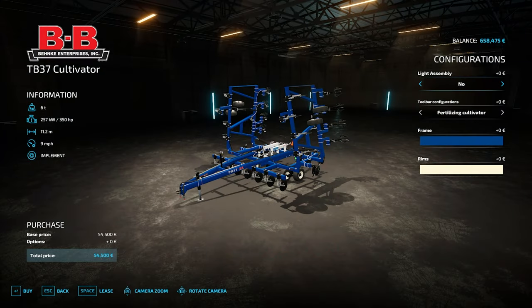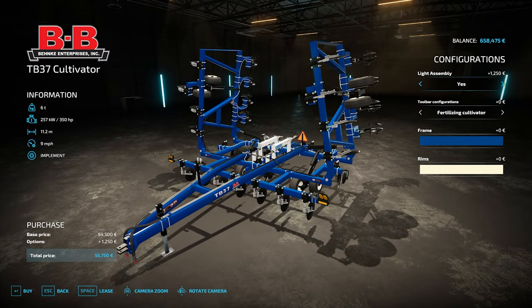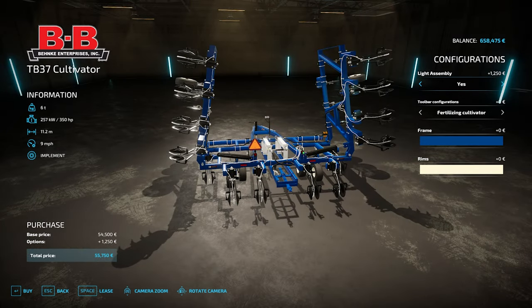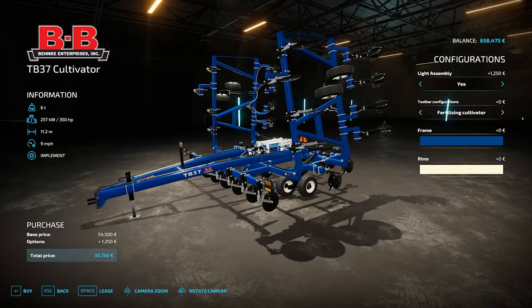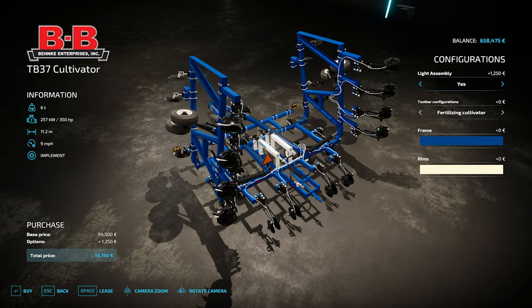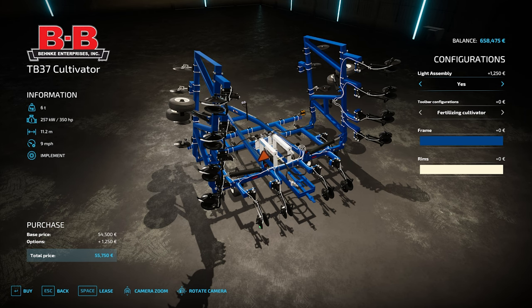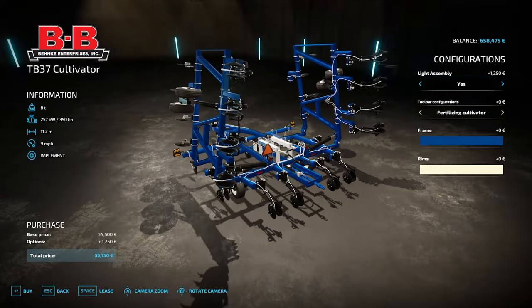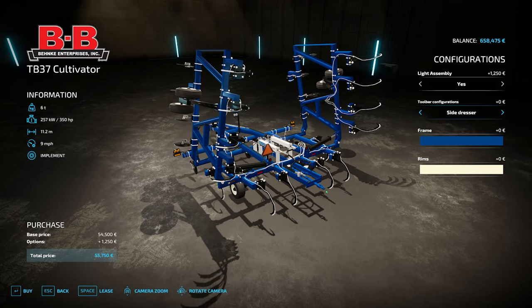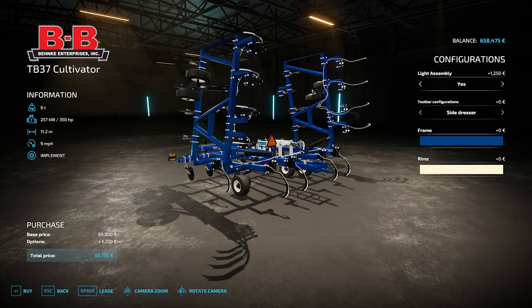Let's have a look at the 37-foot 11.2-meter version. Starting at the top, the light assembly adds lights onto the ends - orange lights there and red lights around the back. The fertilizing cultivator option has cultivated discs either side of the tine that's injecting the anhydrous. You can see the white tubes going across the tool and into the ground - that is where the anhydrous will be injected. If you turn those off, the cultivated discs are gone and all you've got is the tine and the injector going into the ground.